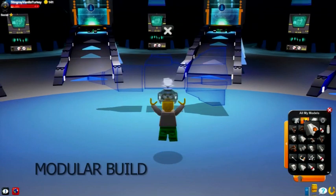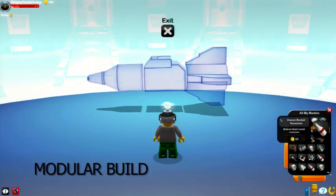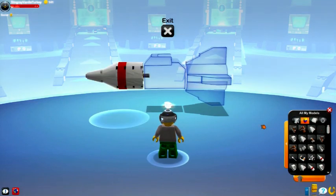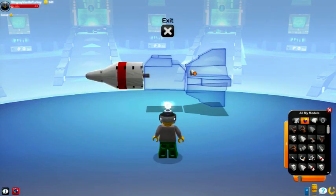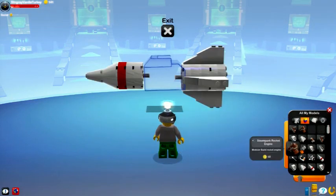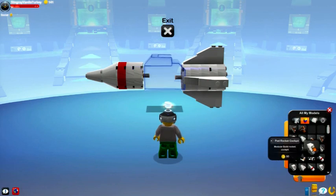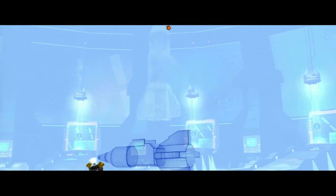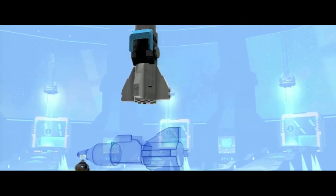The first example you come across is on the spaceship that you start out on — you have to build this escape rocket, and you can put them together very simply. There are three sections; you connect one and you can swap out different parts to try different styles. You're building a rocket no matter what, but your rocket's going to look different than my rocket, so you have a little bit of customization and creativity starting to sneak in here, but it's still a very easy experience.